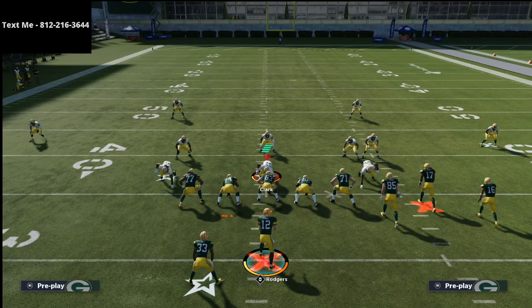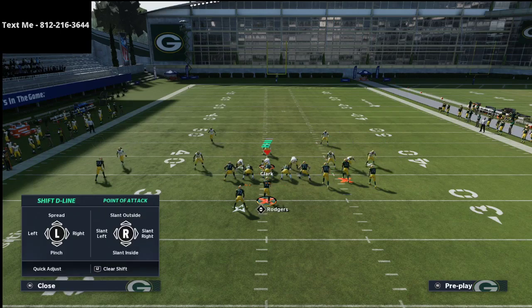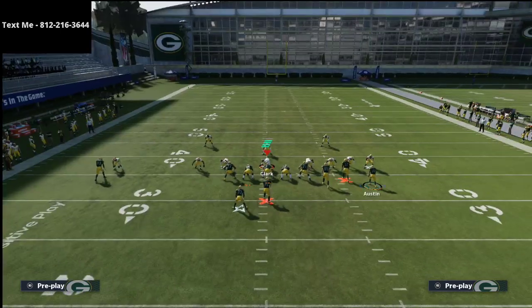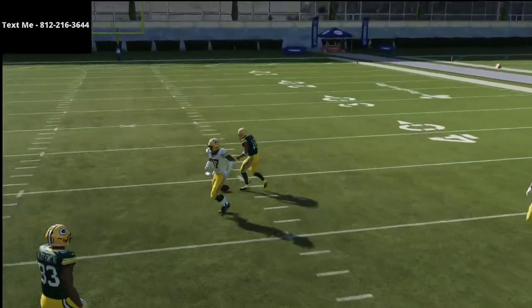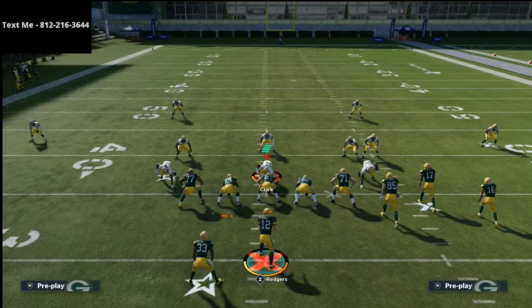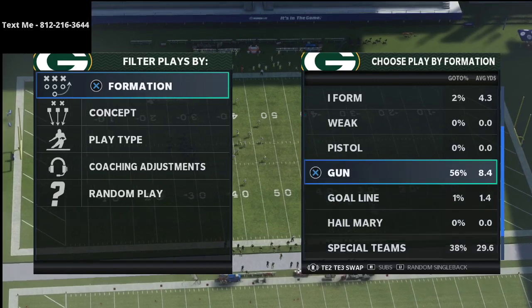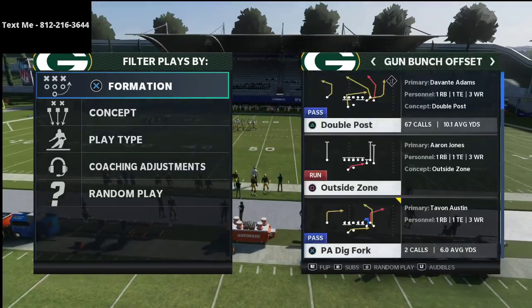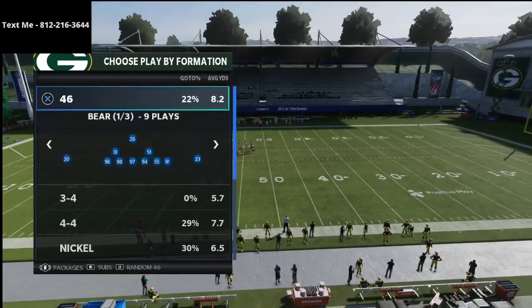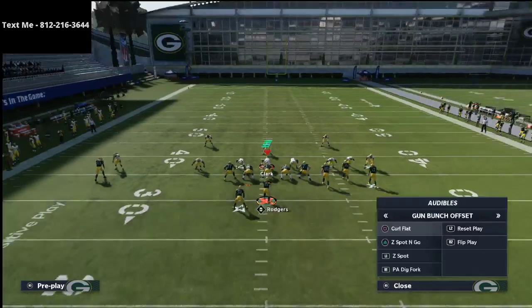One thing I want to highlight is what happens when they're running cover two man. We'll show this out of a curl flat play — just run it simply with the motion out streak. It's a tight window, but it actually does a lot better in Madden Ultimate Team. The reason why is when you have a receiver with 90 route running or higher, at every threshold that makes a big difference in how well they get open. Any route that has a cut on it, you really want a receiver with over 90 route running in that position.